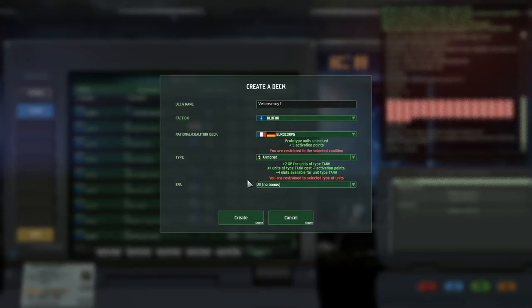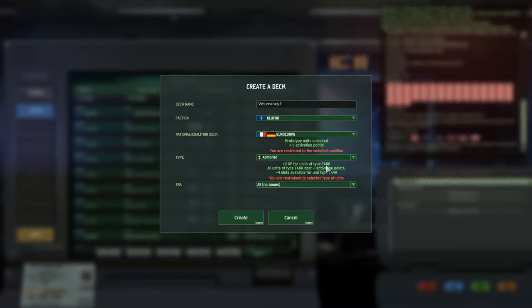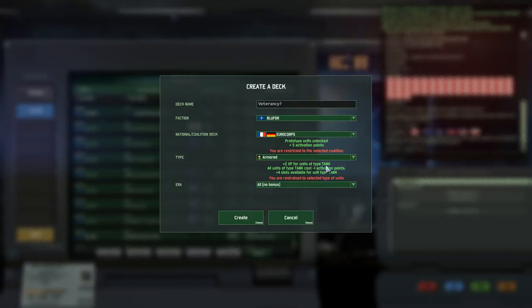For example, if I pick the Armored specialization, I'm going to get 2 XP for units in the tank type. That means my units in the tank type will automatically level up — they'll get a bonus from Rookie automatically to Hardened.